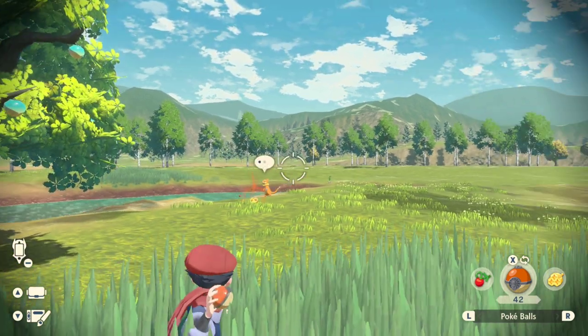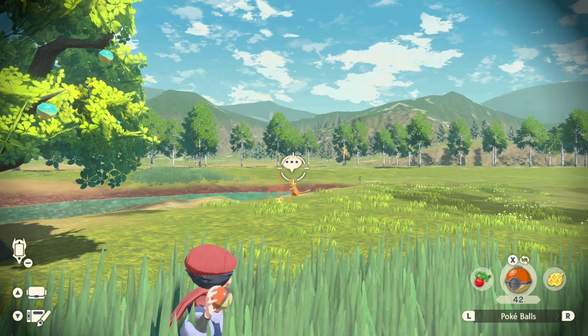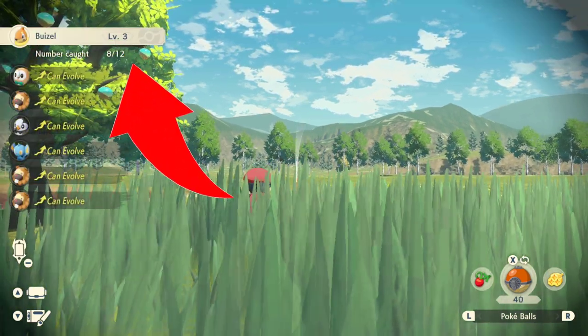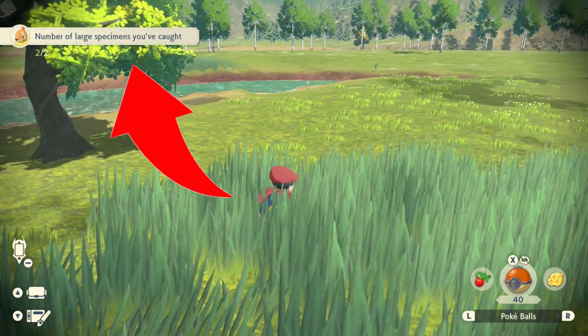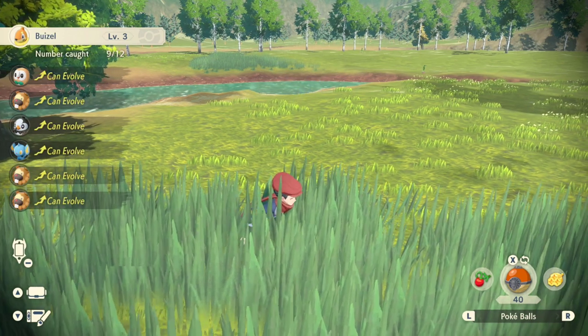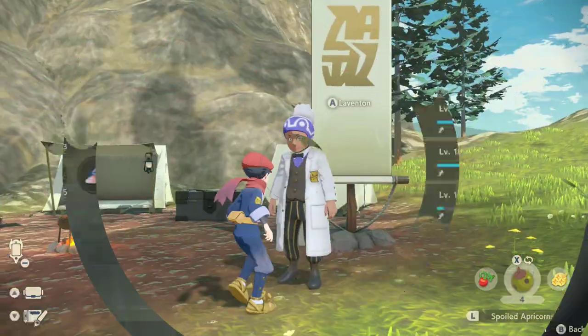Once you catch the right size one, you will see up in the top left that you caught a large specimen. That's very important, because once you get that notification, you can immediately go back to the professor and show him your large specimen, and he will tell you if it's big enough.